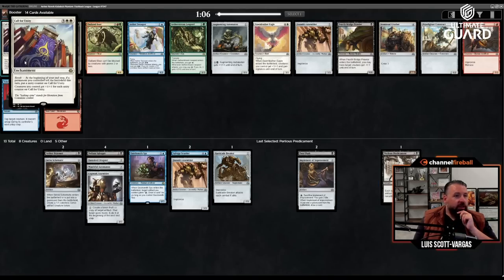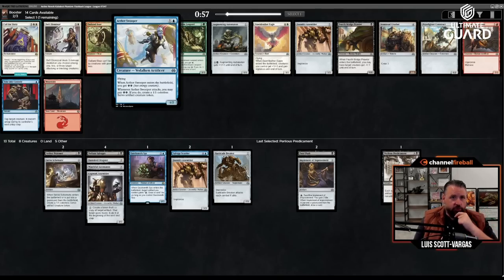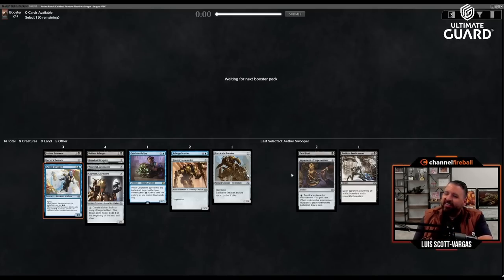Call for Unity — revolt gets a counter and creatures you control get +1/+1 for each counter. That's a good card, but I think I'm just going to take Aether Swooper. This card was great — two mana, one-two flyer, gets two energy when it ETBs, and when it attacks you can pay two energy to make a one-one Servo. That's exactly what this deck wants. We're deep into blue-black artifacts, which is the deck I like to draft.